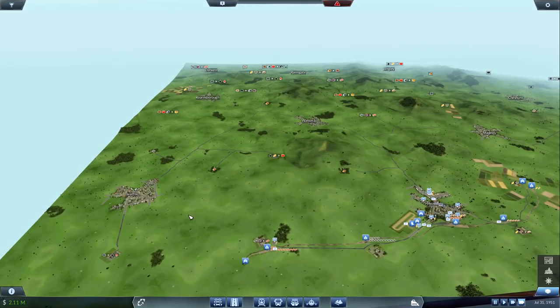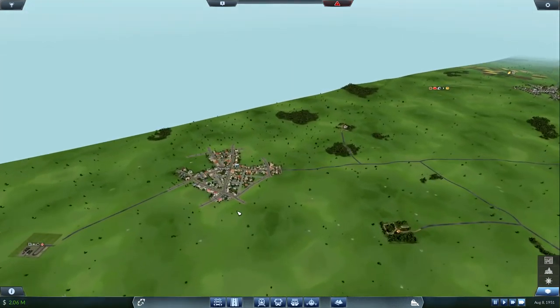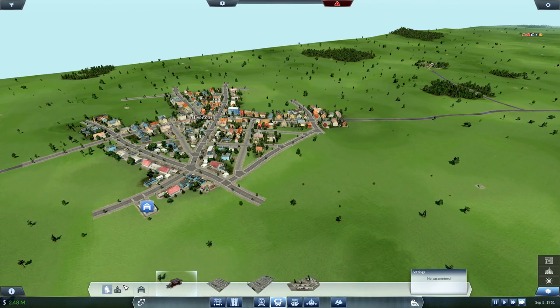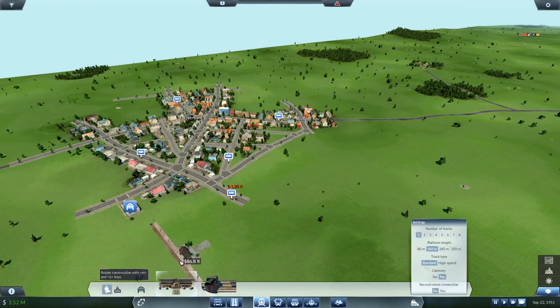Well, shit. Let's take this town over here and start getting it together with a passenger station. Maybe let's get buses going around it — there's people moving around there. Let's start a passenger line. Passenger lines make good money, they just take a while to get going. That's the problem. So we'll get one there, one over there, one over there, one there, and one there, and we'll drop the passenger terminal.